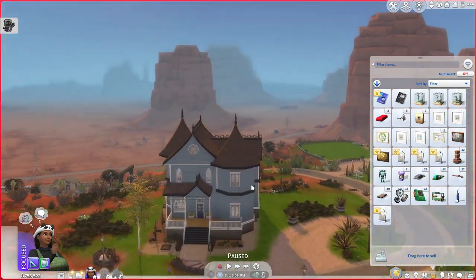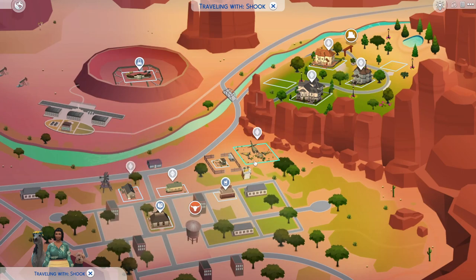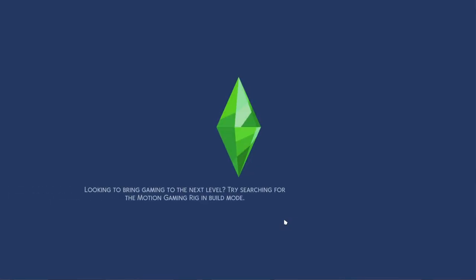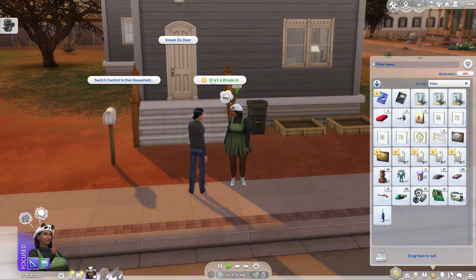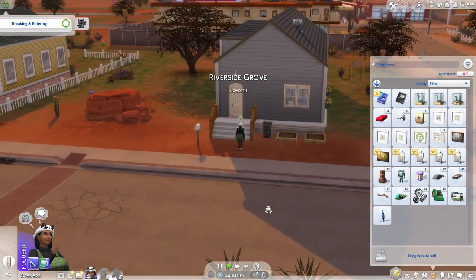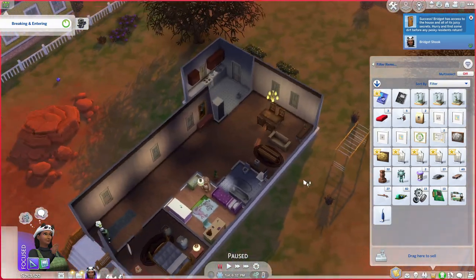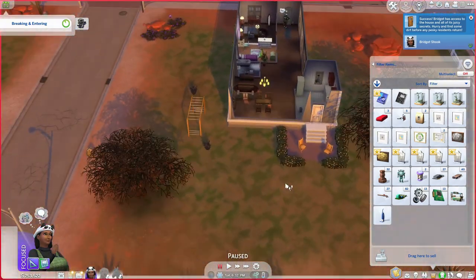Actually, this house is not hideous — like, this is like the most gorgeous house I have ever seen. Maybe I can visit the Sigworth household — maybe someone died there. So far I see nothing... and I clicked 'start a break-in' — I did not mean to do that. Well, I guess I can break in. It's gonna send me back home when I finish. Okay, I'm in, and I broke in for no reason because I don't see a grave.